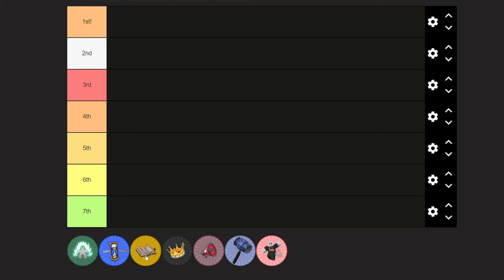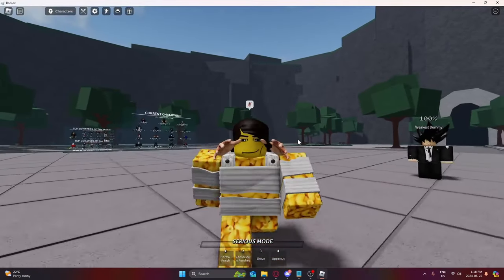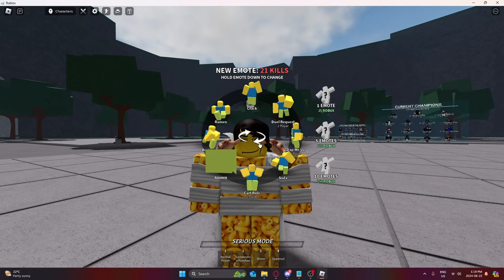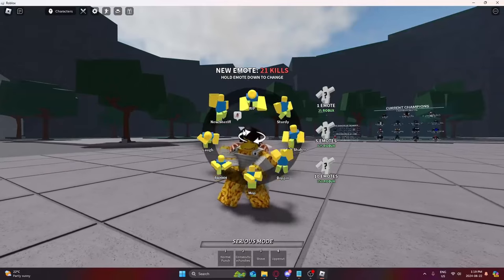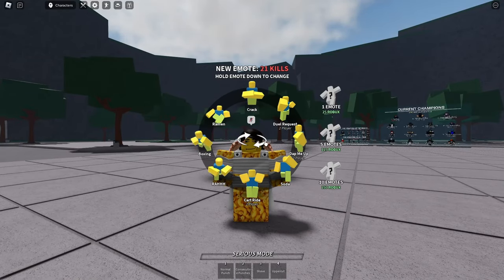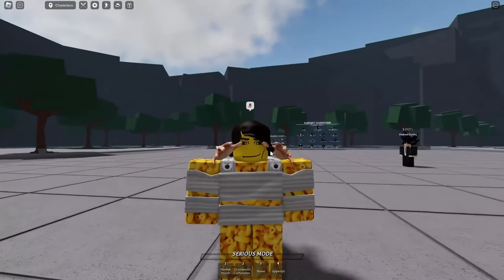Starting off in the number seven spot is Emote Pages. It was new, the hype was big, but if you have extra emote slots, you could get all of these. This is what Emote Pages does — it gives you a second page. So this is my second page of emotes, this is my first page, and yeah, that's all it does. It's a 99 Robux game pass, it's pretty cheap, but it's still gonna be last place.